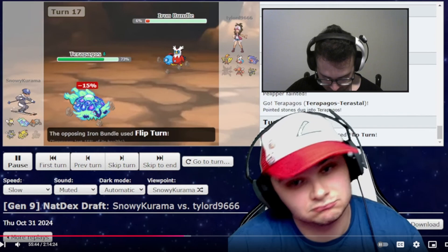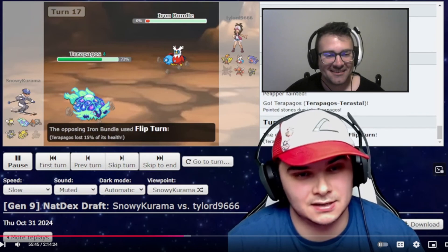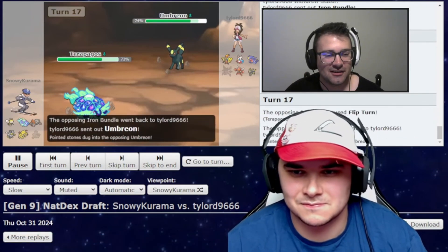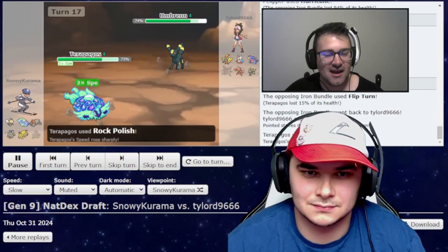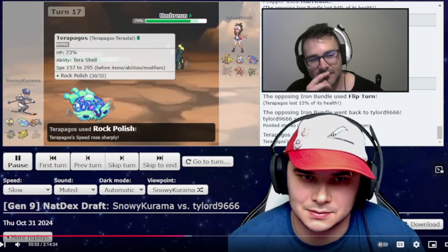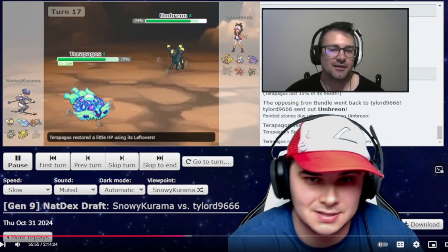He flips out on me, and we see the Umbreon just like I figured. Did I go Urshifu here? No, I pressed the Rock Polish I guess. I don't think that was the play, because he had Umbreon up. There's no reason to do that. But hindsight's 20/20. So now I can say, oh that was dumb, but whatever.